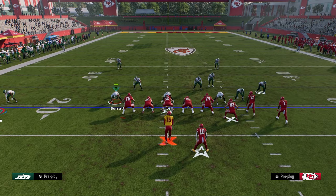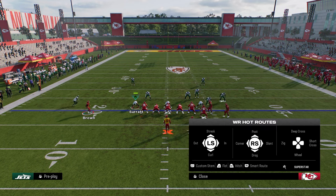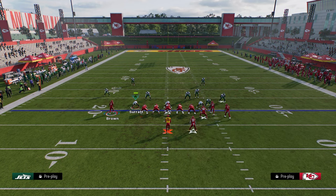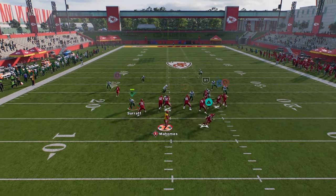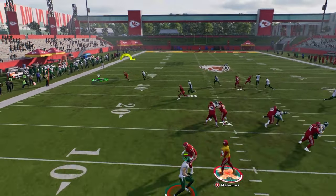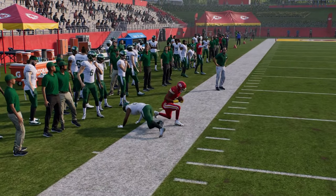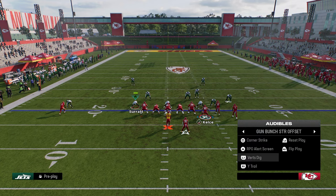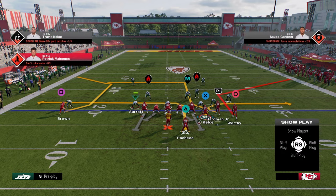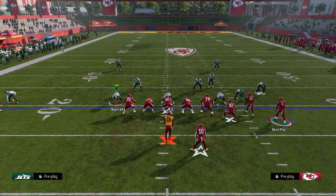This out route against man coverage a lot of times wins. I'm a huge fan of 10-yard out routes, 15-yard out routes, 15-yard in routes. Let me go back to Corner Strike. We have this basic streak corner route and we can put a running back flat to create that high-low read. Then we can take the tight end and put him on an in route, stem him up significantly, and drag the backside.